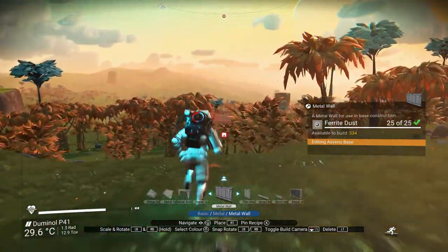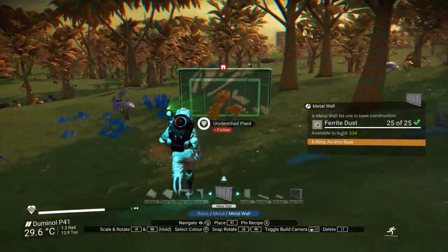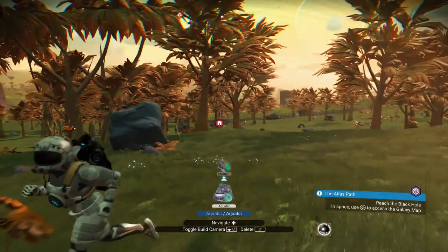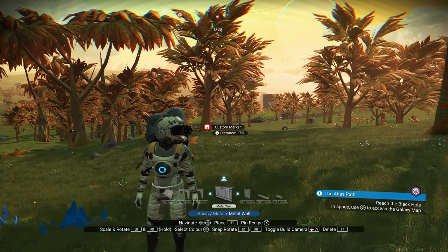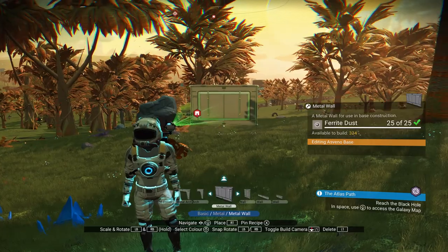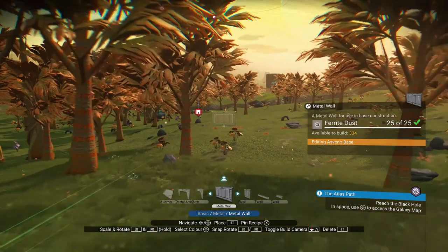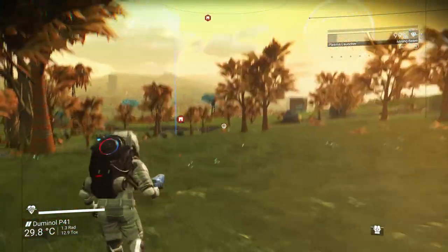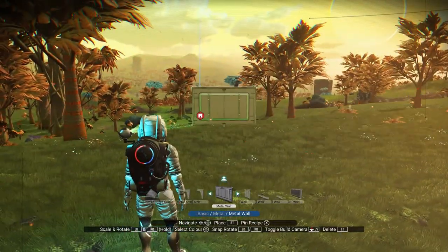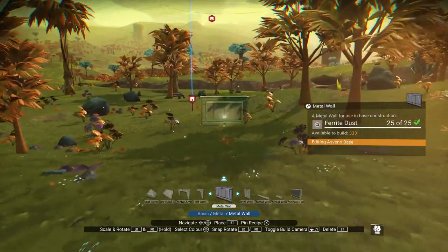Access your skill tree by pressing up on the D-pad and take out a basic structure, for example a metal wall. Take a step back until you are within range of your base computer once again. Look off into the distance in the direction you are heading and place a wall as far as you can. As you can see, we are now able to place parts using our skill tree beyond this zone. Repeat this process until you finally reach the destination you are heading for.